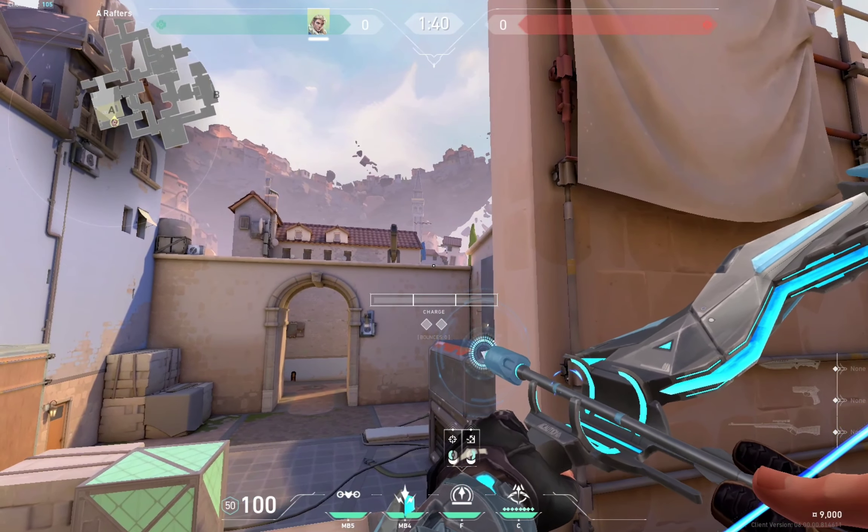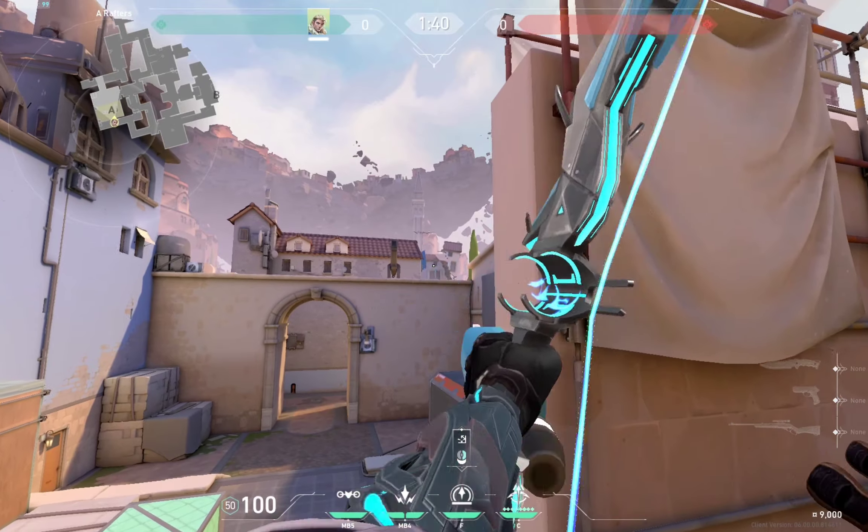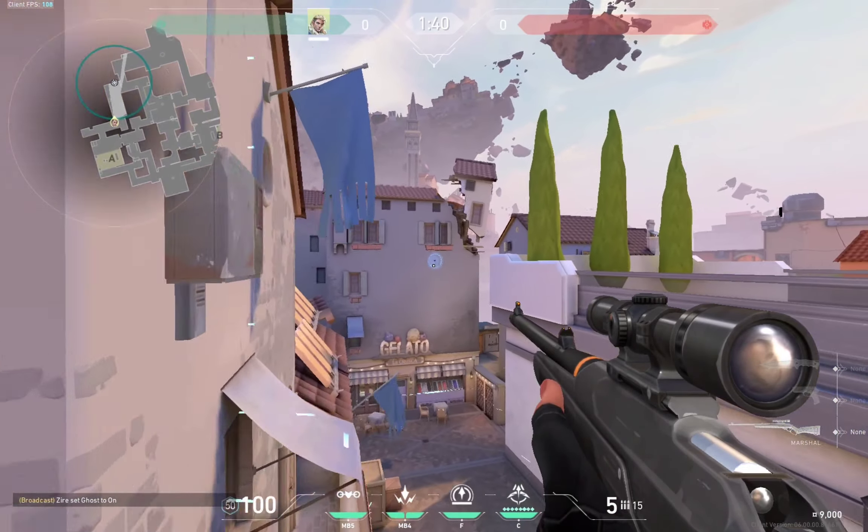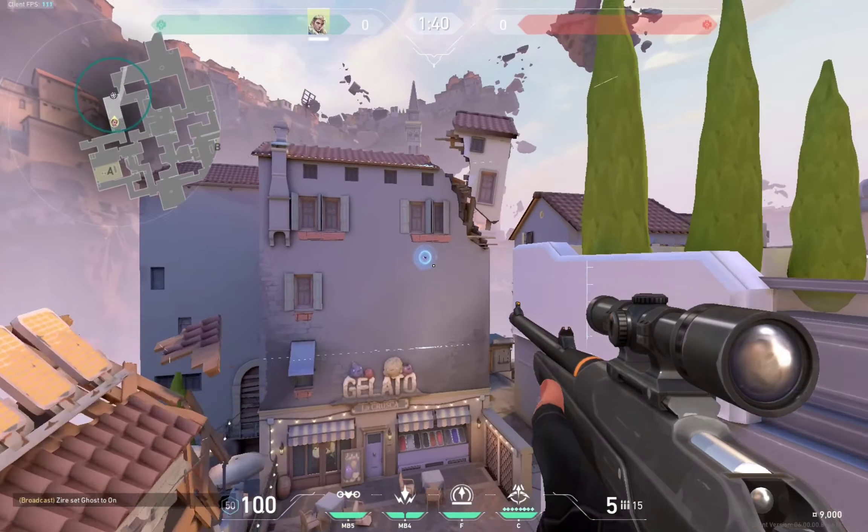First we're going to start off by aiming our crosshair at the top of this wall. Full charge, jump and let go. With this recon dart, you'll see a bit of this side, which is very useful in game.